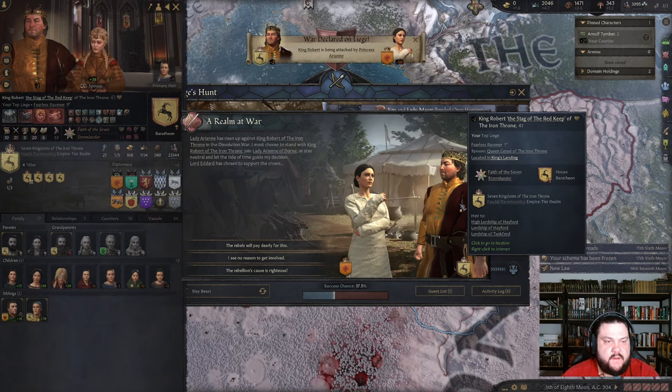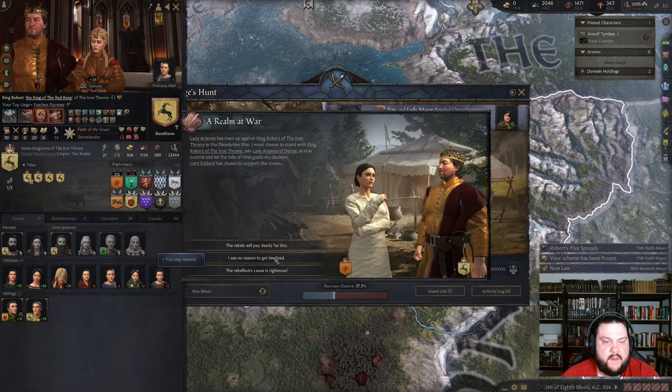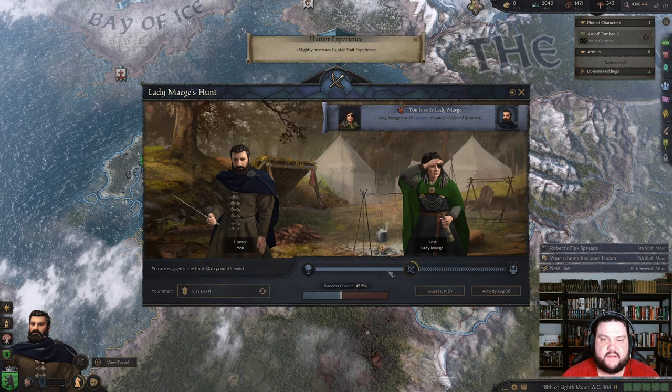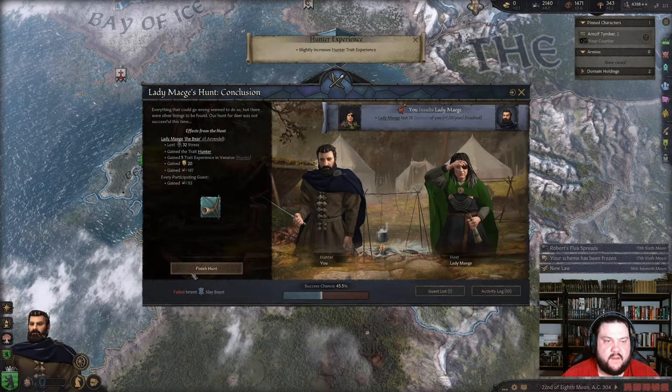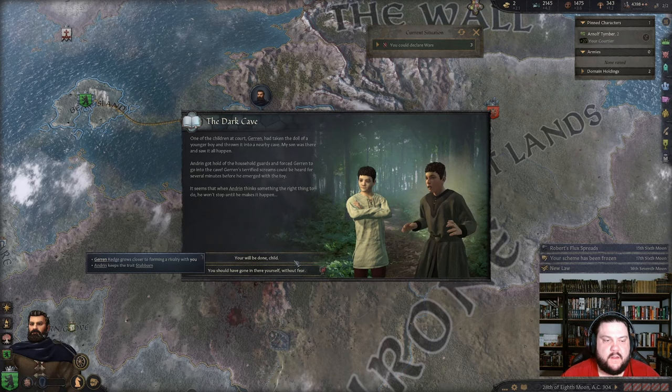King Robert is being attacked by Dorne — interesting. This one might be close. Who's she allied with? Lord Tywin, Lord Allen — he's allied with a bunch of people. I'm not gonna get involved — we're way up north, that stuff doesn't affect us. We didn't hunt — oh well. I did gain traits as a hunter though. And we're out of debt — and you know what that means! I don't want to fight while I'm in debt though.